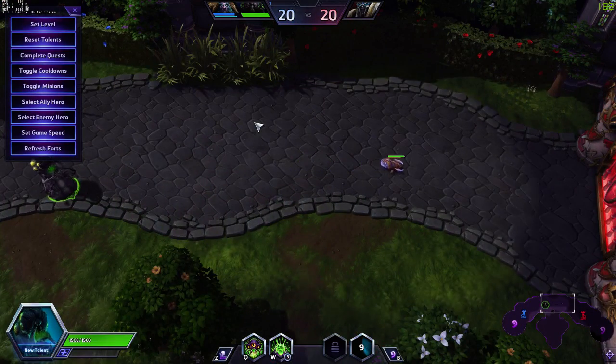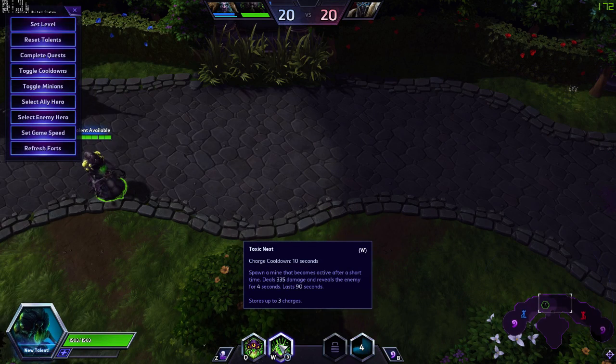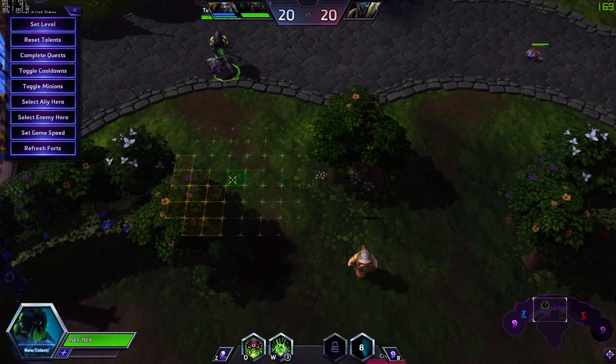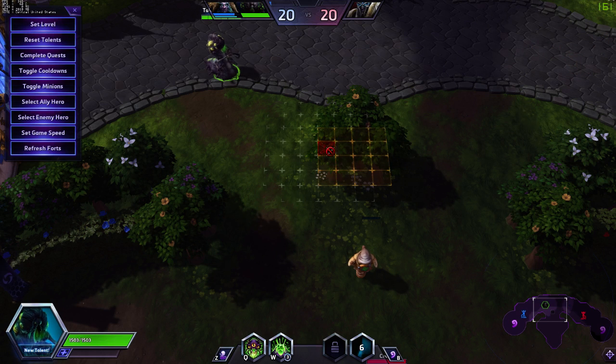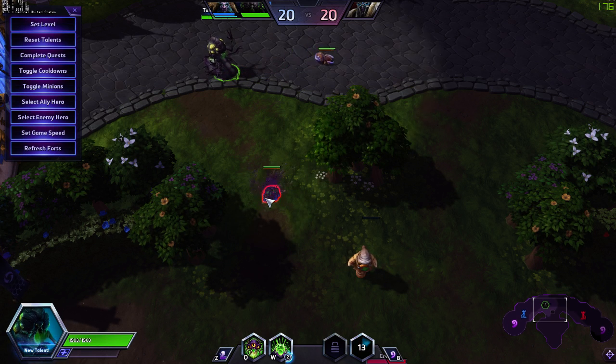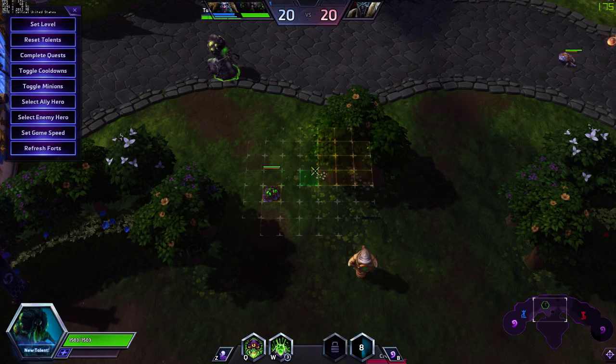You can gain vision in several ways. One of them is Toxic Nest, your W. It's a 10-second charge cooldown. You spawn a mine that becomes active after a short delay, dealing damage and revealing the enemy for 4 seconds. It lasts 90 seconds, and you can store up to 3 charges. When you activate W, it spawns a grid format and you can place these mines. You cannot place them on terrain, but you can place them in open areas. You cannot stack them on top of each other, but you can place them in a short area around him.